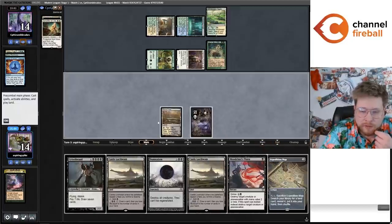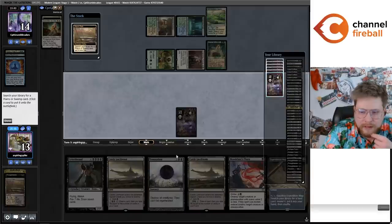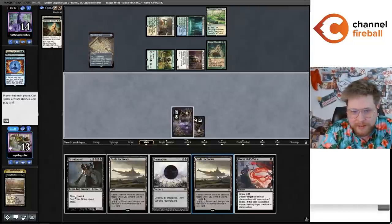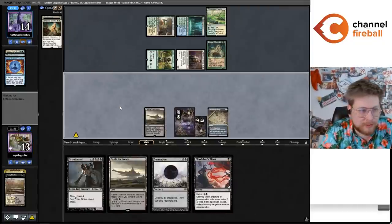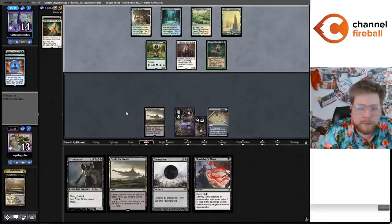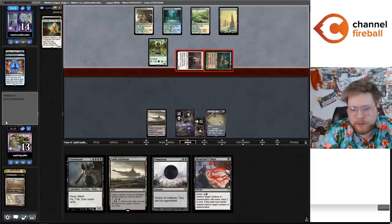We're probably dead actually — I don't know that we can beat the Eternal Witness Ephemerate loop here. What an absurd top deck. Oh, they don't cast the Ephemerate though, because they're scared of Fatal Push. Going to get the Urborg first. Hopefully they grab Teferi — no, they grab the Force of Negation, which obviously makes sense. But they've already cast the Ephemerate, so I can maybe just go Bloodchief's Thirst.